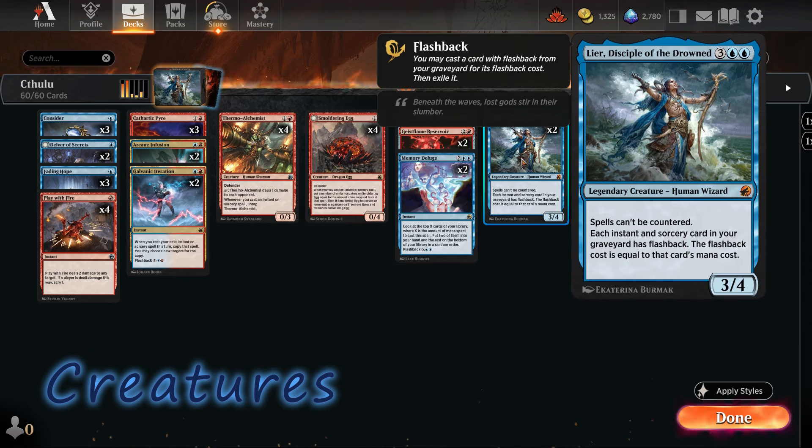The other amazing creature is Lear, Disciple of the Drowned — a game changer, granting all cards in our graveyard flashback at their actual mana cost, making cards with flashback even cheaper when we want to cast them from the graveyard.